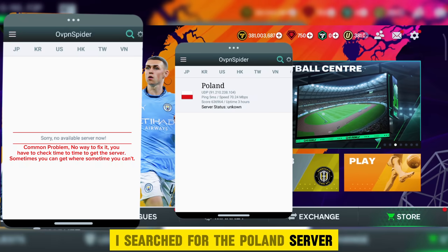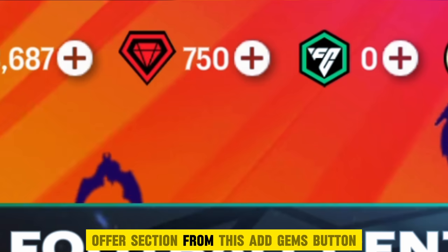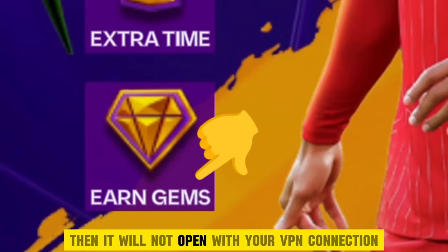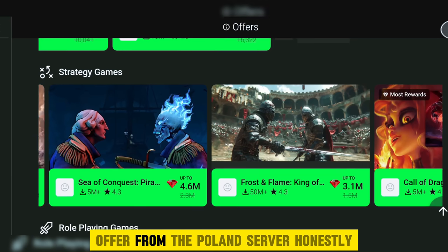I searched for the Poland server and connected it. When switching servers, make sure to access the complete offer section from the add gems button or from the store section, because if you try to access directly from the menu it will not open with your VPN connection — it should refresh to change its server. The Poland server was giving a very huge amount of gems, which is amazing, so I decided to complete the gems offer from the Poland server.